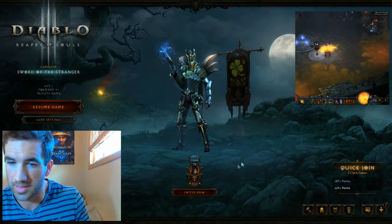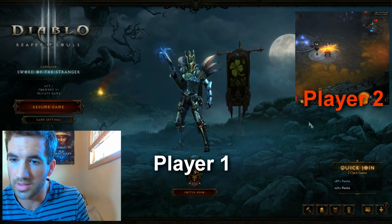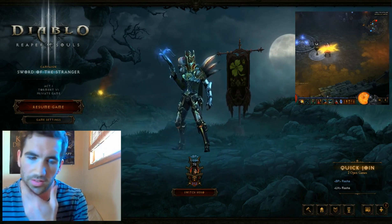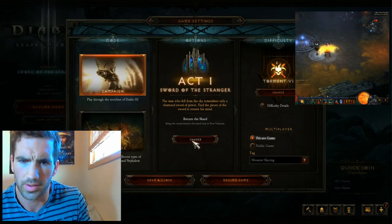Alright guys, so you need two players. I'm gonna have player one and player two. Player two is in the top right corner — he's the one getting the experience. Kind of just ignore him for now. You're gonna want your stronger character as player one right now because it does take a little bit of beast mode here.